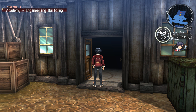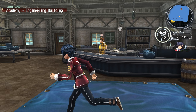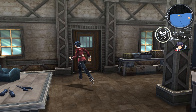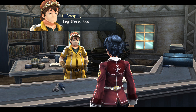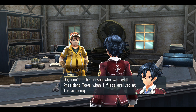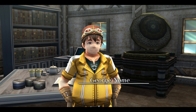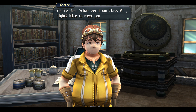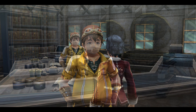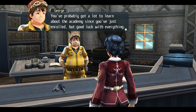Might as well get the engineering building quest done, since this one shouldn't involve combat, hopefully. Back entrance is locked. Might as well talk to George. 'Hey there, good to see you.' You're the person who was with President Toa when I first arrived at the academy. 'You've got a good memory.' George Gnome, second year, Class 3 — I'm also head of the engineering club. You're Reed Schwarzer from Class 7, right? Nice to meet you. Toa told me you're helping out the student council. You've probably got a lot to learn about the academy since you've just enrolled, but good luck with everything.